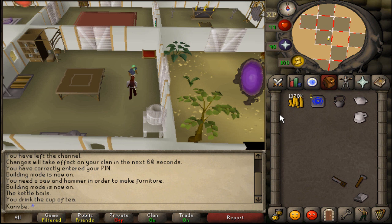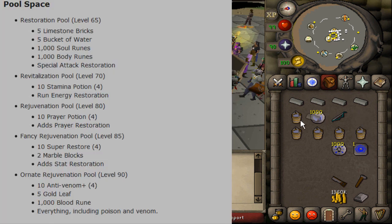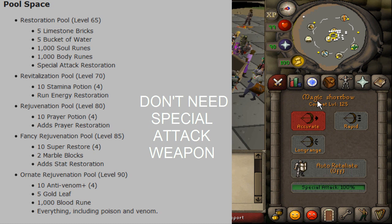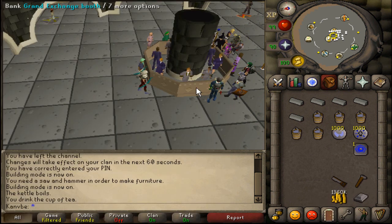I got the five limestone bricks — I'll put a picture on the video. To make the restoration pool at level 65 you need: five limestone bricks (make sure they're limestone bricks, not just regular limestone), five buckets of water, 1,000 soul runes, 1,000 body runes, and it also mentions a special attack restoration. I brought a magic shortbow just in case, though you probably don't need it.